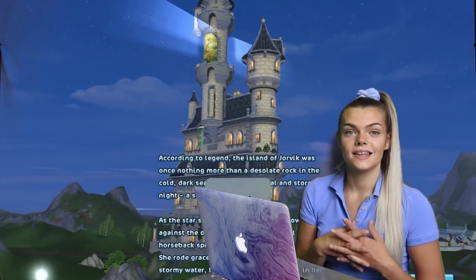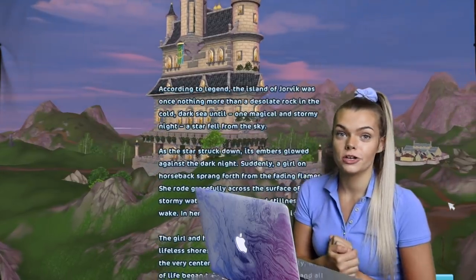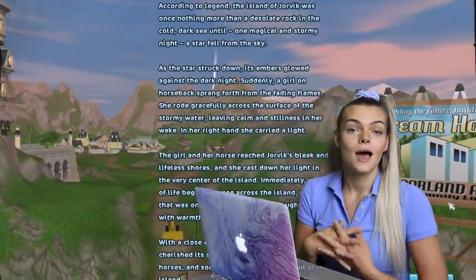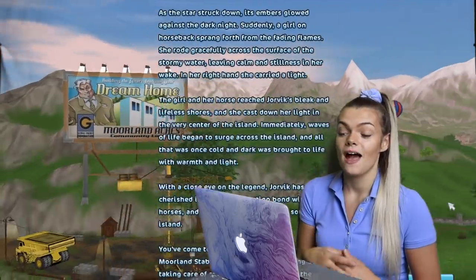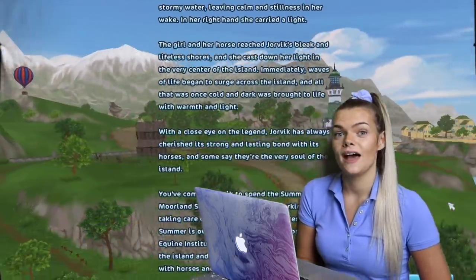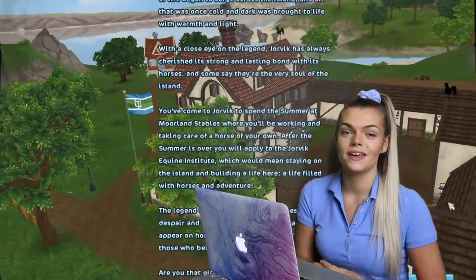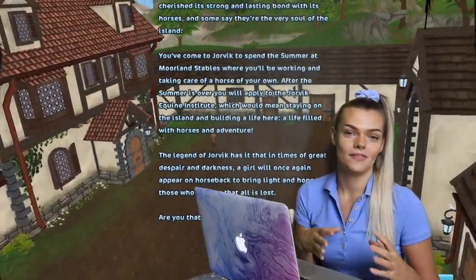The loading screen tells you everything you need to know about the story behind Jorvik. Jorvik is a magical island where all the horses and people are, and basically you're going there for the summer to work at the stables. You're hoping to also stay on and apply to live there and work with the horses. There's also this idea of magic surrounding Jorvik, and sort of a bit of a legend, and we will see a bit of that during the gameplay.